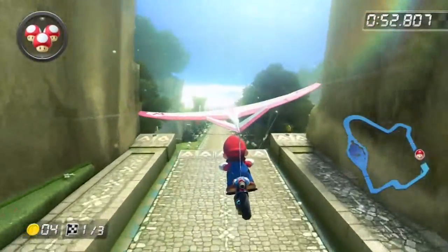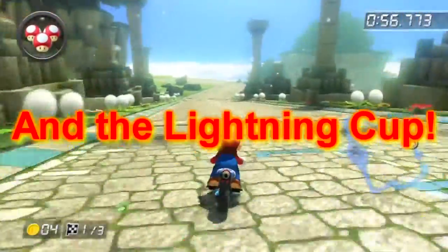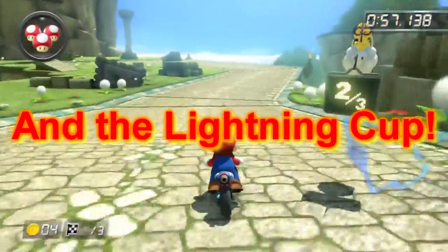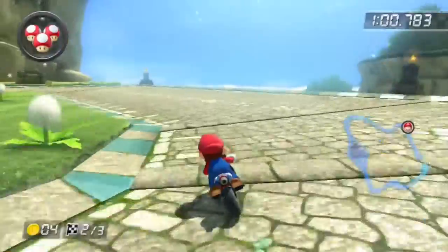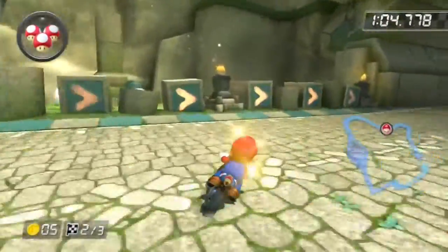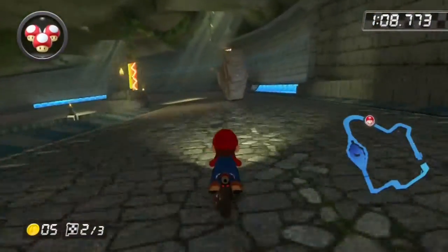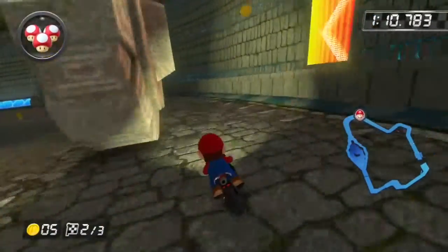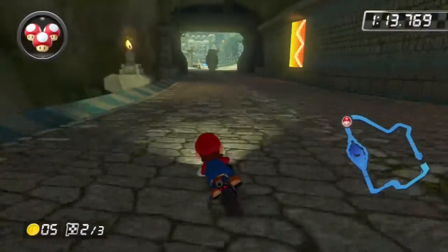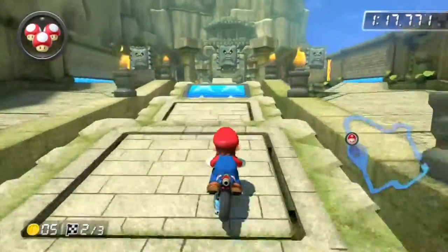As I was saying, cups like the Shell Cup, the Mana Cup, and the Leaf Cup are all retro tracks, which is pretty cool. That concept was first introduced, I think, in Mario Kart Wii — for example, you could see a DS track show up in one of the retro cups. They bring back the retro tracks, which is pretty cool.